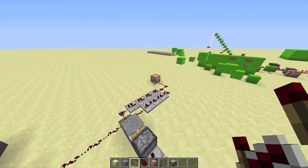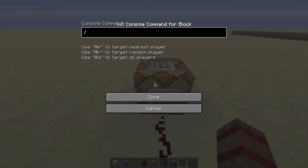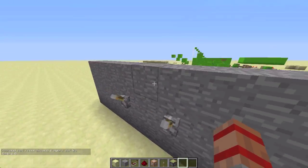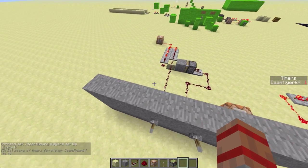Now it's time to add values to these command blocks. For this one, type: scoreboard players add, then the player name, then 'timers' - which is what you originally named it - and then 1. So it adds one point every single time it gets a redstone signal. For the reset, type: scoreboard players set, the player name, 'timers', 0.